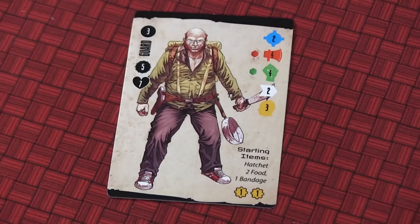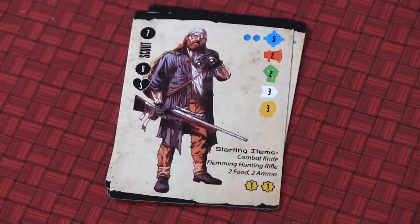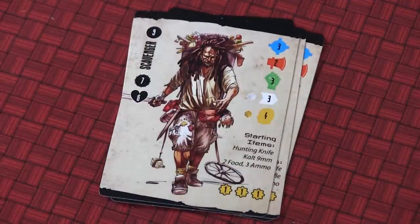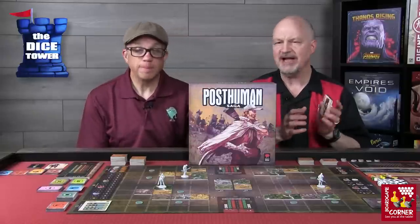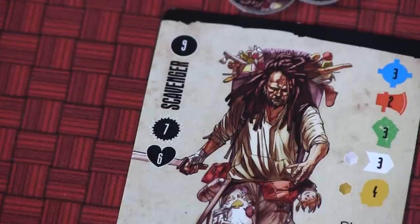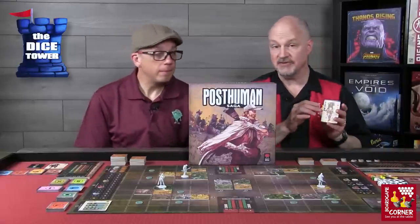Now let's talk about specific player characters. Each player chooses a specific character — there are currently four characters in Post-Human Saga. The order in which you choose them might be random, or whoever has been selected as first player might get to choose first. We'll walk through an example using the scavenger character so you can see how skills and traits are represented on the card. In the upper left, in the black icons, you see the initiative, morale, and health of that character, and you will set the pegs or cubes on your player mat accordingly.